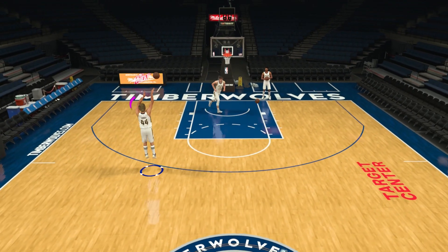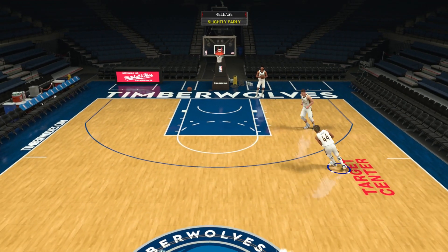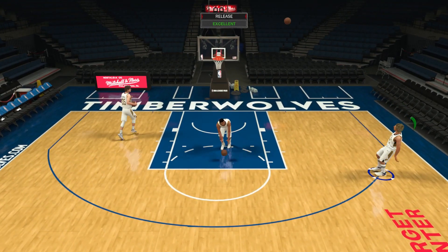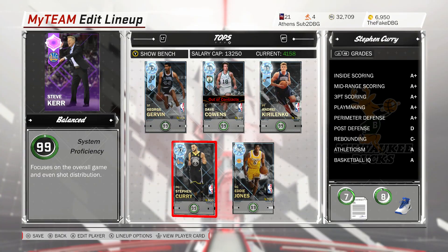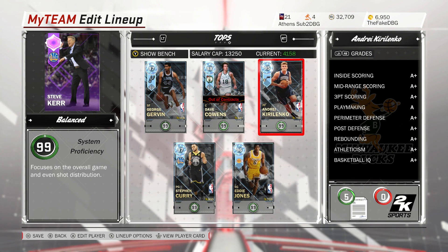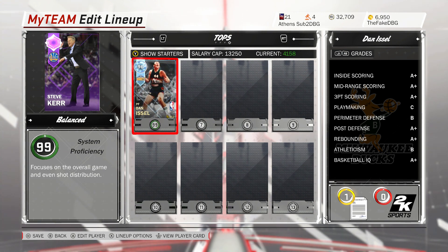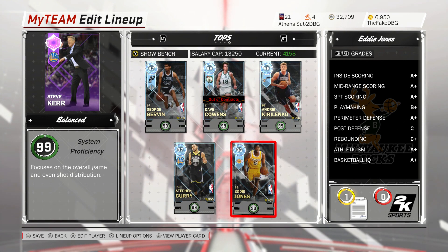Dan Issel barely misses from the corners and barely misses from 3 in general. If he's open and you're not playing with lag, he's going to make every shot, and you're going to green about 30 to 40% of them. So anyway, that's the video — in my opinion these are the top 5 diamond cards you can pick up in NBA 2K My Team for less than 15k MT. Dan Issel can be picked up for as low as 6k MT at times, so I had to put him in as an honourable mention as potentially the cheapest diamond in the game. Thanks for watching — please like, comment and subscribe.